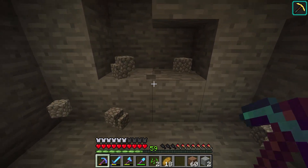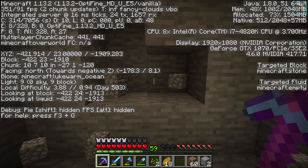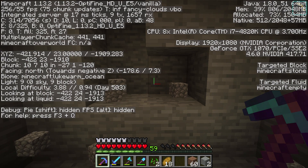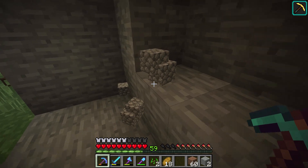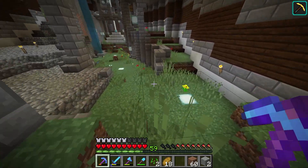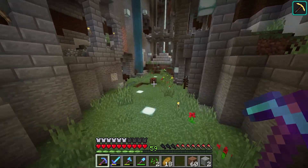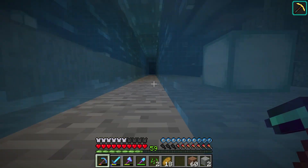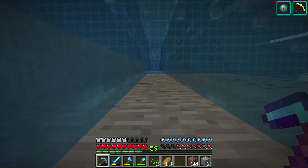We need to basically get our coordinates. If we hit F3 we'll be able to see our coordinates and write them down. After we get our coordinates written down — we are pretty low to the ground. It looks like Y level 23 is where we're going to be pushing for, and we're basically going to compare our coordinates and see exactly where we're at.